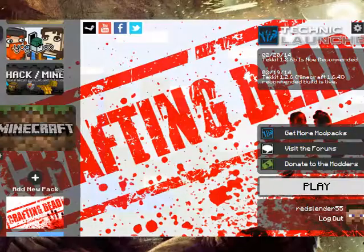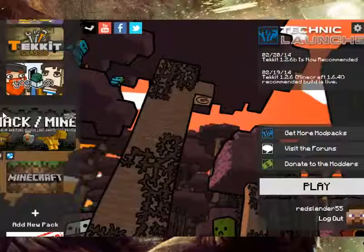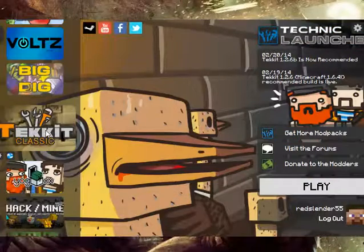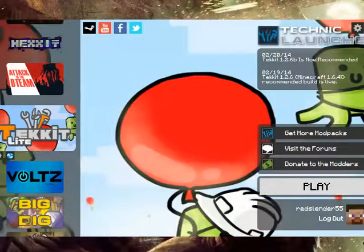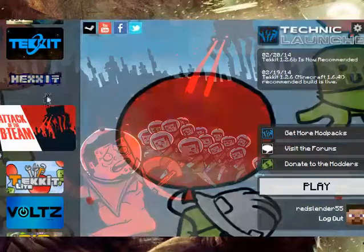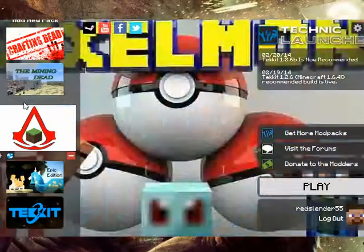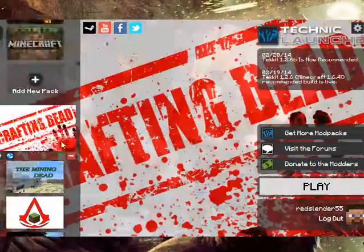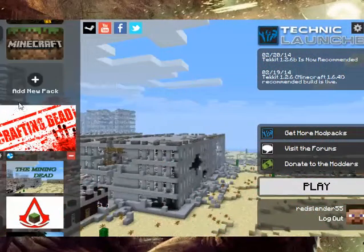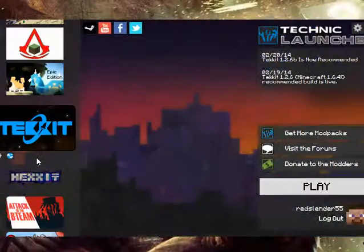It will be like this. You get free mod packs: Minecraft, Hack of Mine, Dog Mox, Tech It, Big Dig, Vault, Tech of the B Team, Pixelmon, Assassin's Creed, Mining Dead, and Crafting Dead — those last ones are ones I downloaded. You can only get all the other ones I mentioned for free.